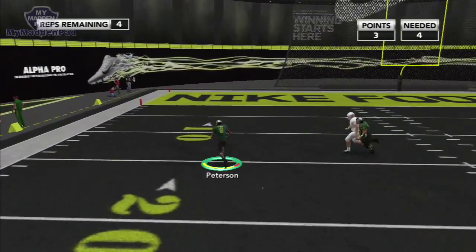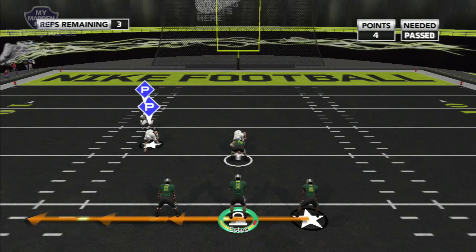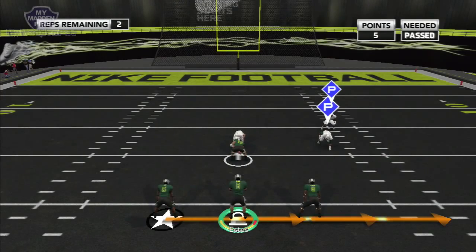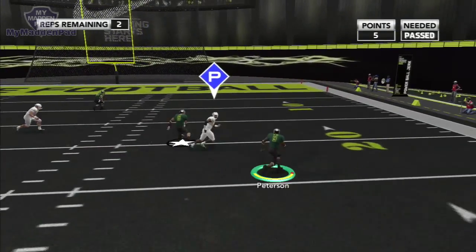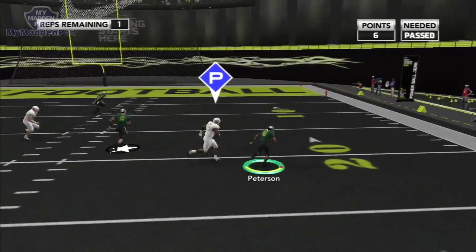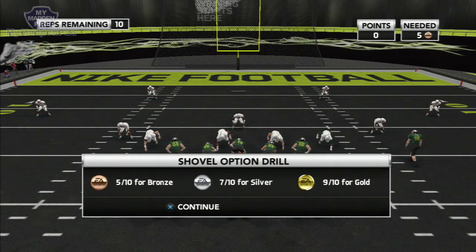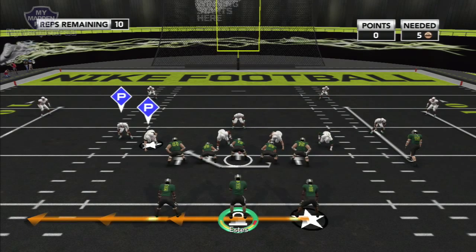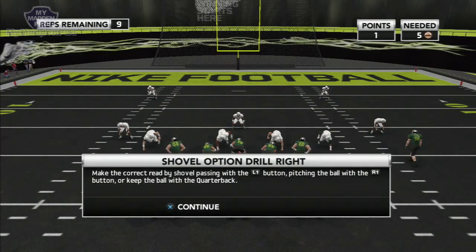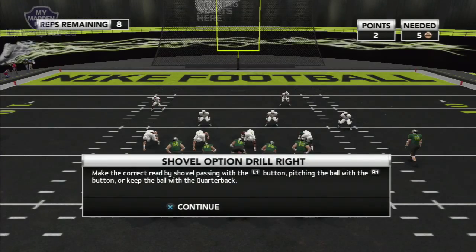Now you read the pitch man — the pitch man took the shovel guy. So what you want to do is keep it, and when the other defender comes toward you, pitch it to your back. That's a pretty athletic defensive end, so you have to read the situation correctly. You'll get used to making the right decision.